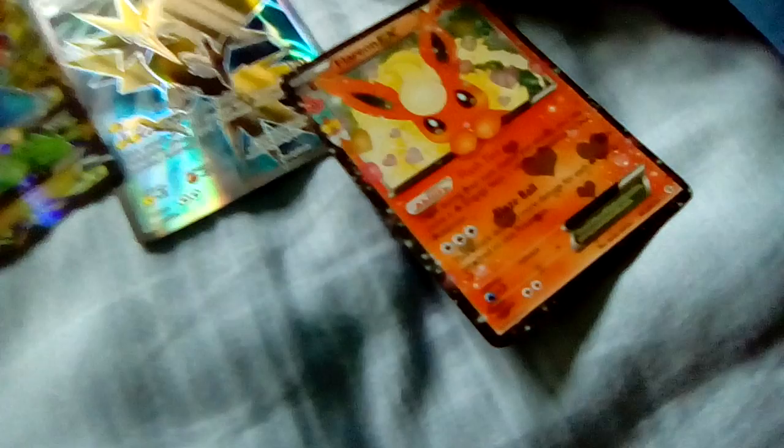And then the full art Venusaur EX. In America they don't get the big jumbo cards like we do — if you've seen Lucidly's video and every other one, they get figures, but we just get the jumbo cards. I prefer the jumbo cards, by the way. When I pulled this I went crazy. I pulled the Venusaur EX first in a Blastoise pack, then I opened what I think was a Charizard pack.